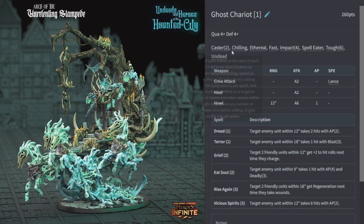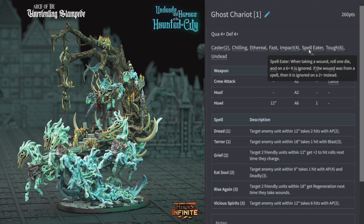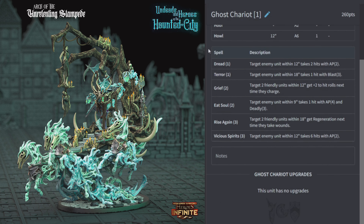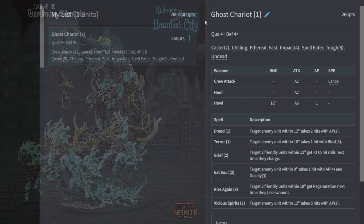Ghost Chariot: 260 points, quality 4, defense 4. Has Caster 2, Chilling, Ethereal, Fast, Impact 4, Spell Eater, Toughness 6, and Undead. Two lance crew attacks, two hoof attacks, and six shots at 12 inches at AP1. The Chilling gives minus one to hit and Spell Eater gives an additional layer of defense. With Caster 2 it can cast Rise Again to give itself and another friendly unit Regeneration, or push Grief onto two friendly units giving them all plus two to hit on their next charge.